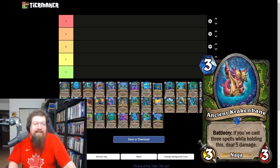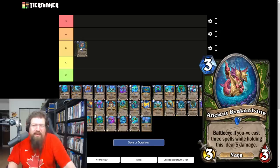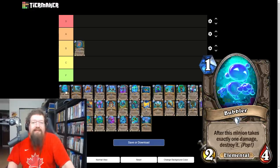First up, Ancient Krakenmai — a three mana 3/3 that deals five damage if you've cast three spells while holding it. It's a decent card, could see play in a face burn hunter, probably not quest hunter. The only issue is it's a bad top deck and hunter only really has Furious Alfa for draw. I'm going to give it a B.